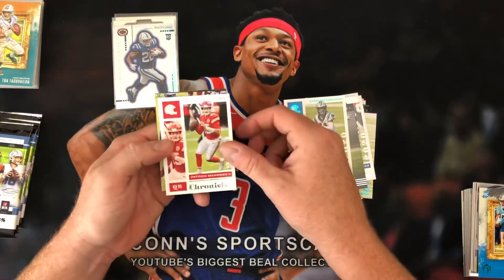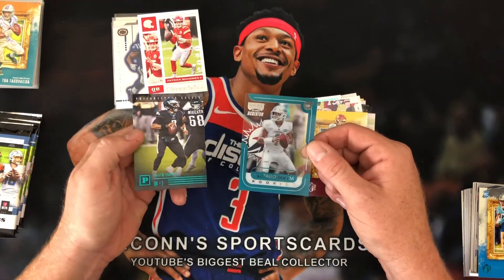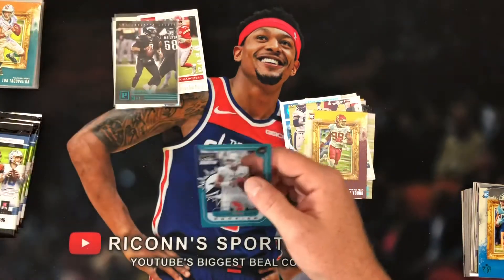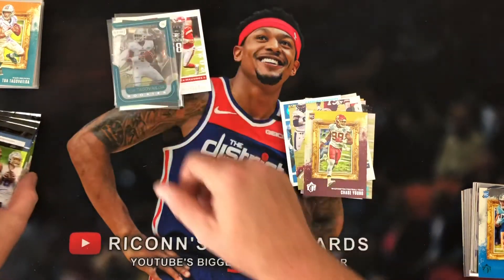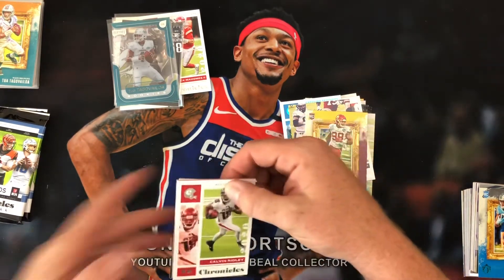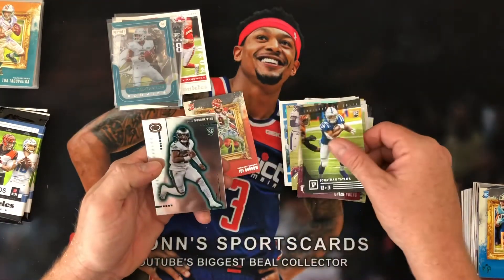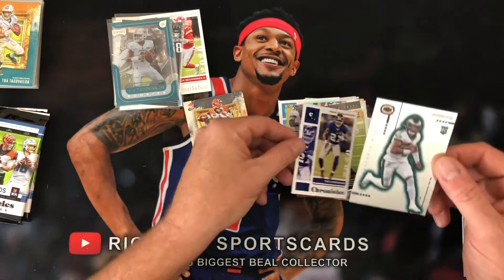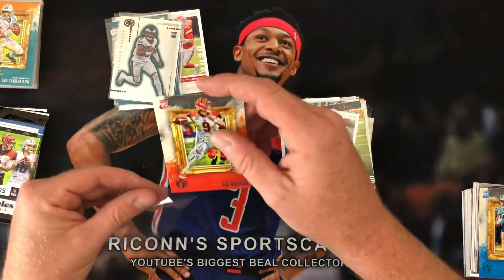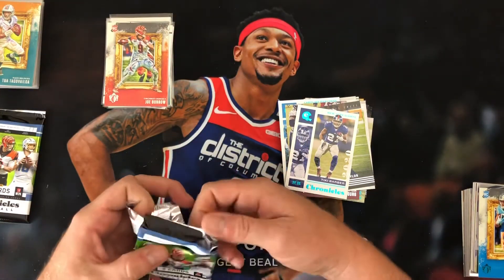Patrick Mahomes for the PC. Brandon Aiyuk, Chase Young. Tua. And a Playoff Momentum. And a Teal Jalen Hurts out of Panini. Not a bad pack there. We got three left and we will be done. Calvin Ridley, another Joe Burrow, Jonathan Taylor, Jalen Hurts in the Donruss, and a Tiki Barber. Heck yes. That's what I love — I love Chronicles, I can't say that enough. Just so loaded with rookies and such an awesome product to rip.